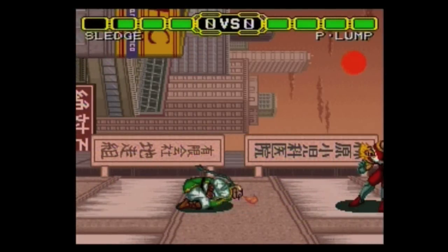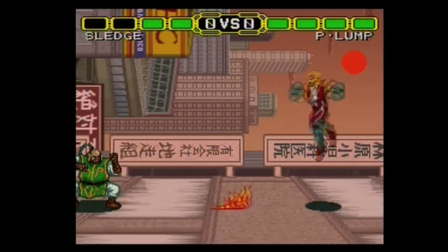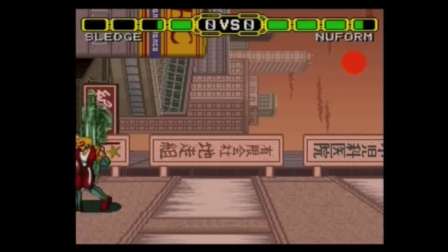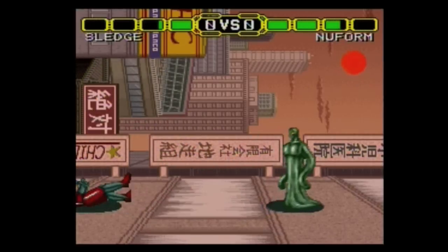As you fight through, you'll notice that the AI really only does one of two things: it either stays back at range and attacks you, or will constantly attack you from point-blank range. There's really no middle ground for all but one or two of the fighters.